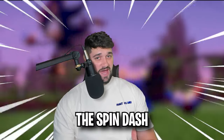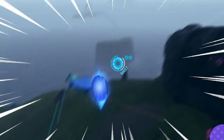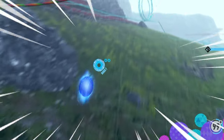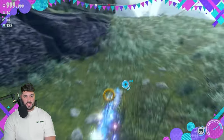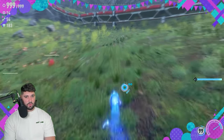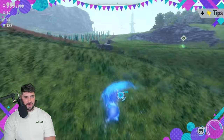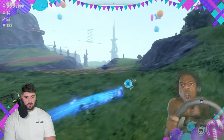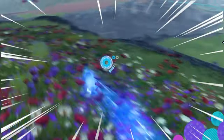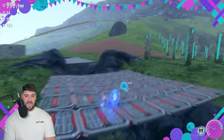Myth number twelve: the spin dash has momentum. The biggest highlight of this update is the spin dash — look at it flying off the ramp. Does it actually have momentum? Our speedometer does go up when going downhill and slows a bit going uphill. But is this true momentum? It kind of boosts on its own — I would almost consider this more of a spin boost rather than a true spin dash.